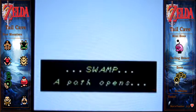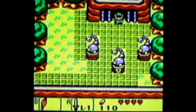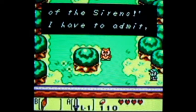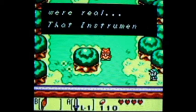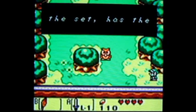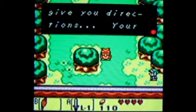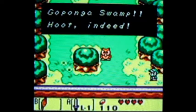A path opens in the swamp blooms — so that's a hint for our next destination. The owl says: 'That is an instrument of the Sirens. I have to admit at first I did not believe you were real. That instrument, along with the seven others in the set, has the power to wake the Wind Fish. You must collect them all. Your next goal is north in Goponga Swamp.'